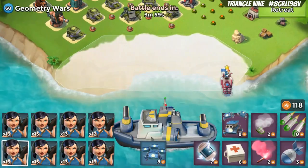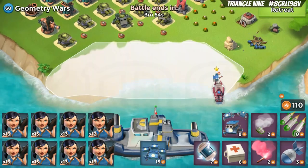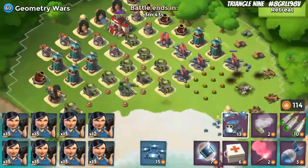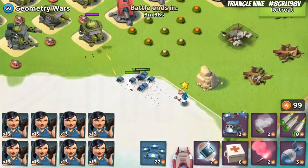The second ability is the Critter Swarm. You drop her, push the button, and you get critters. They drop right in front of her — actually behind her — which is a little bit annoying.